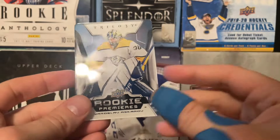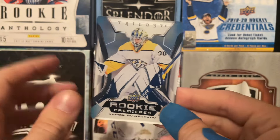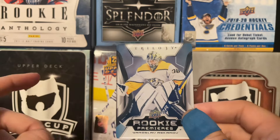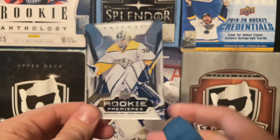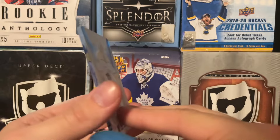We got a Conor Bedard in the last first video, and now we have a Yaroslav Askarov, who is probably the best goalie in this crop — arguably, of course. We have to see what he's made of because he didn't play in the playoffs this year. He should be their backup next year, if not their starter. There is a Yaroslav Askarov Rookie Premier plexiglass card.